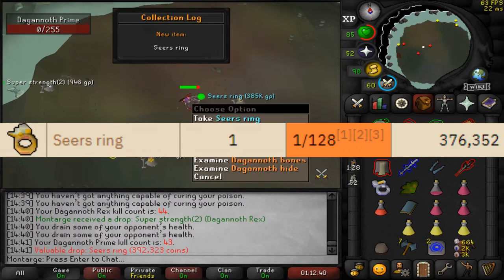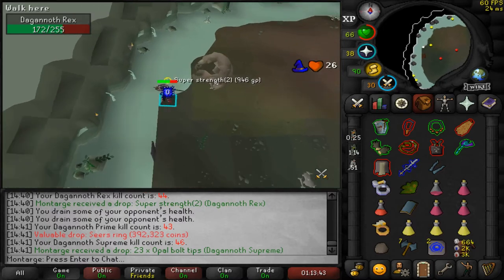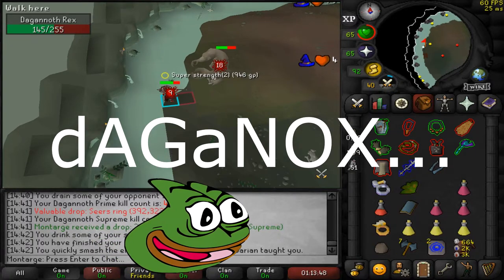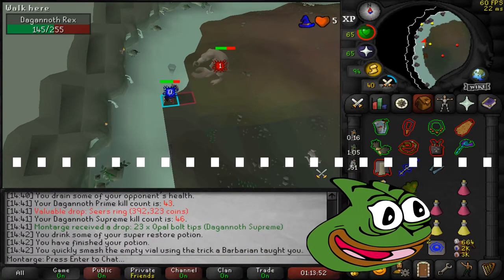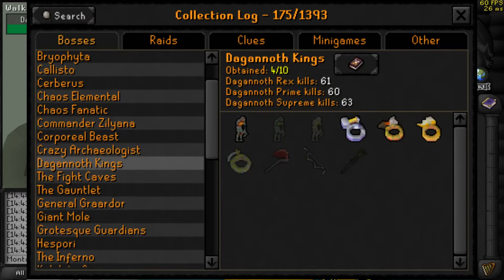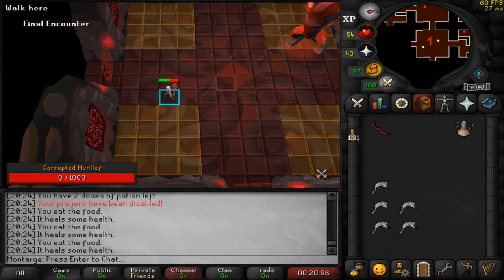There's the Seers Ring! I had a lot of fun at DKs — as you can see I got absolutely spooned, coming out with a Dagannoth Prime pet and all three of the rings. I didn't get any axes or circles, I was just spooned. After I finished my DKs Slayer task, I went back to Corrupted Gauntlet to try and get that enhanced crystal weapon seed.